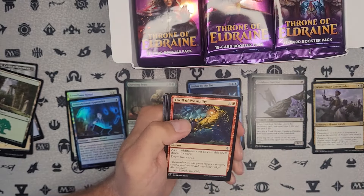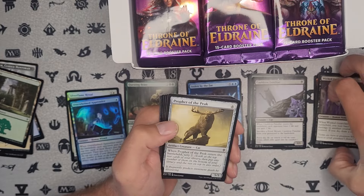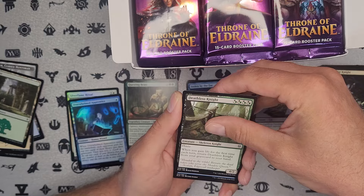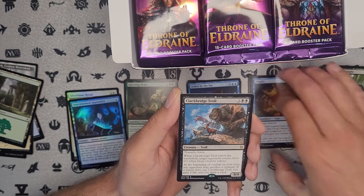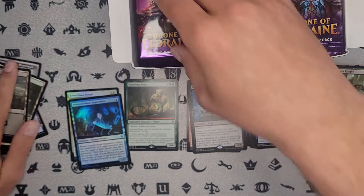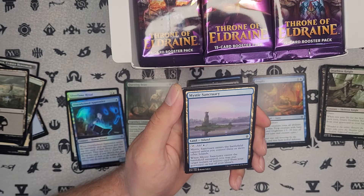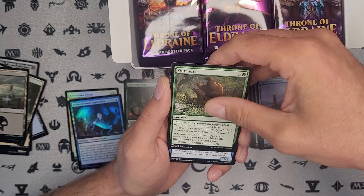Opt — been reprinted a million times, no value there, but still a great card. Still sees play, probably in Commander. There's one of our alternate borders — pretty cool. We've got Frogify, and our rare — Clockbridge Troll. Not too bad. A lot of dud rares in here. Mystic Sanctuary — probably the best common from this set, has to be. Definitely put it in our winner's pile of commons and uncommons.